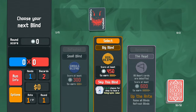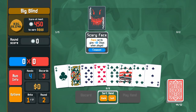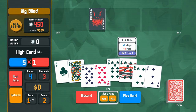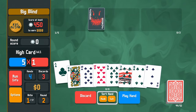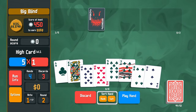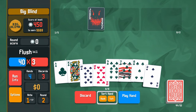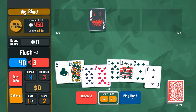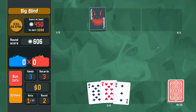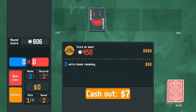Big blind — 450 chips to earn four dollars. Now I'm more invested in playing face cards for more chips. We also have a club flush. Over on the left it tells me my anticipated multiplier from the base of the hand — playing a five-card flush gives 40 times three. That's a nice quality of life improvement. As the king scores I get 20 extra chips from Scary Face and a plus three mult from the seven with the additional multiplier.